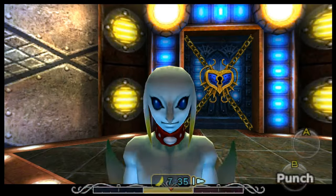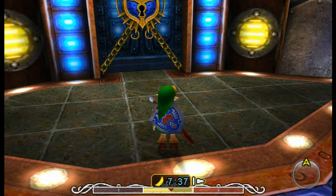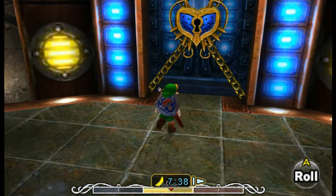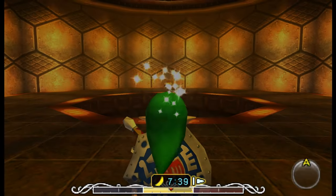Hello and welcome back to our playthrough of Majora's Mask. In our last episode, we got the ice arrows and the boss key from the Great Bay Temple, and today we're going to be taking on the boss of the temple.